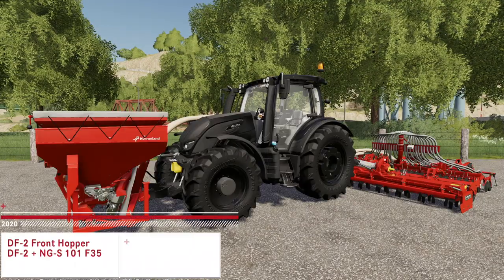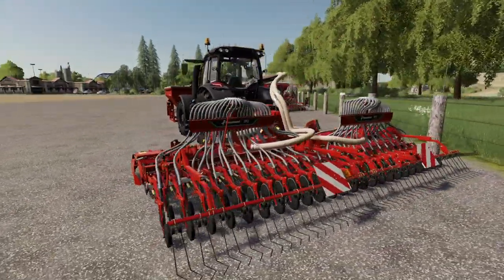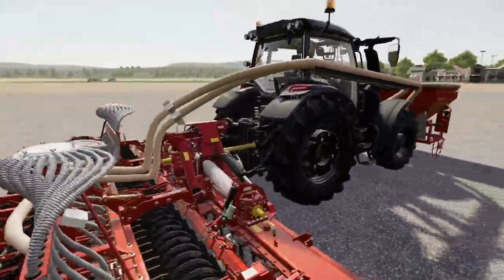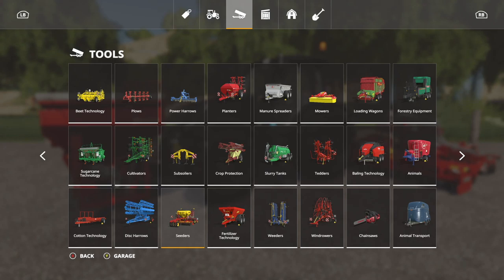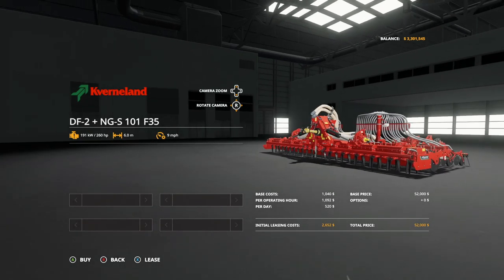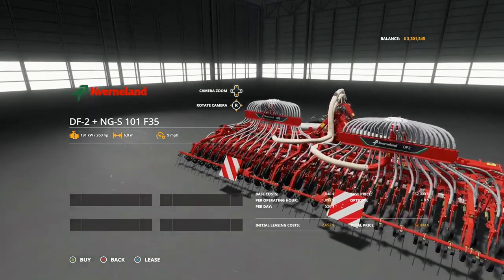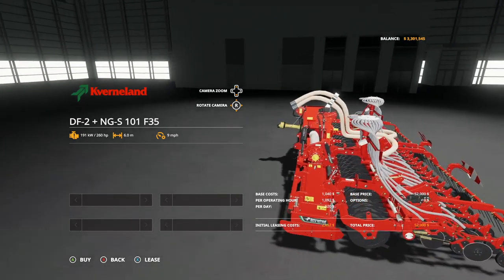We've got two pieces of equipment that are paired together. On the front left you have the DF2 front hopper, and on the back the DF2 NGS 101 F35. They are both connected with hoses — the hoses do not appear unless you have both pieces of equipment hooked up at the same time. In the store under Seeders, the NGS 101 costs $52,000, does wheat, barley, oats, canola, soybeans, cover crop, and grass, with a 6 meter working width at 9 miles per hour requiring 260 horsepower.